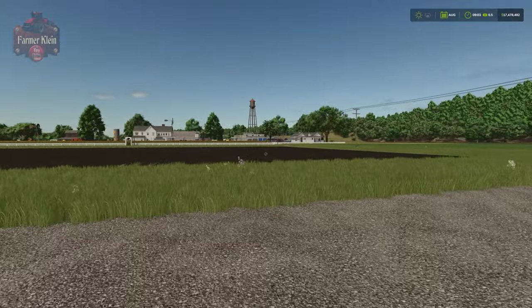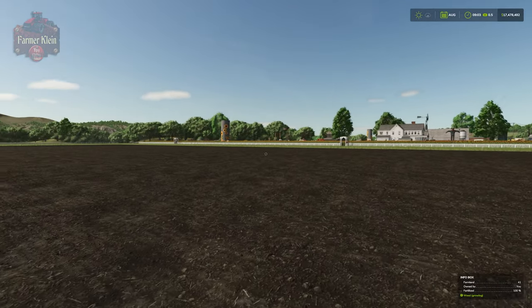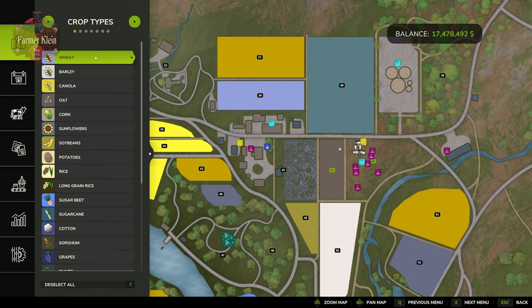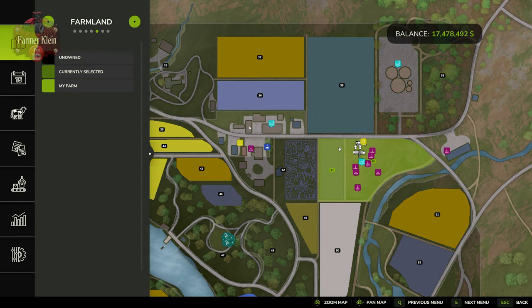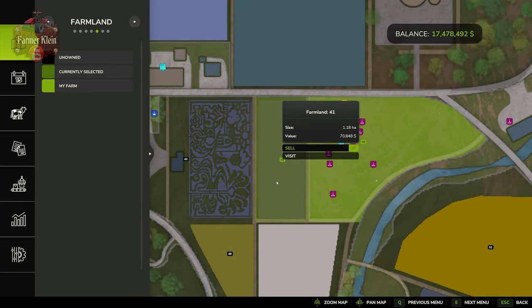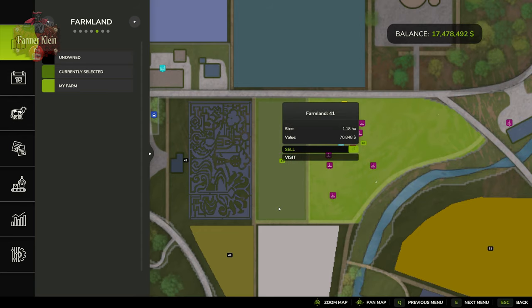For our field demonstration we're here on field 41 on Riverbend Springs. We selected this field because it's approximately one hectare in size and is nice and rectangular. It's 1.18 hectares as farmland, with a small amount of extra land out to the road, fence, and gravel path between fields 40 and 41.